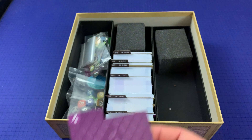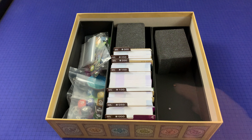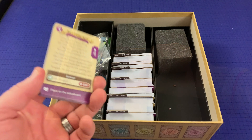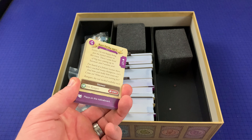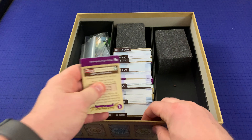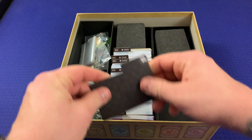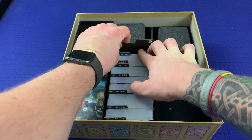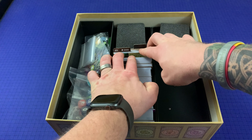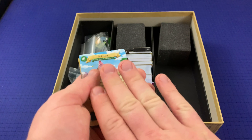This purple divider is placed at the very front of the library. You'll then take cards 127 through 148, which are 22 cards in total, out of the library, shuffle them, and place them behind that purple divider. This black divider is placed behind the library. Take cards 296 to 299 out of the library, which will be eight total cards. Do not shuffle them — leave them in ascending order and place them behind the black divider.